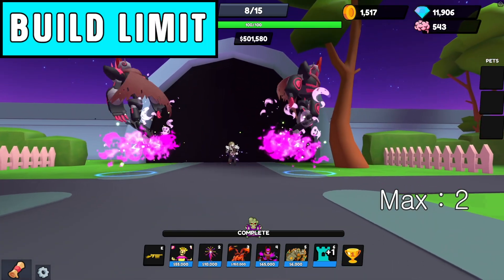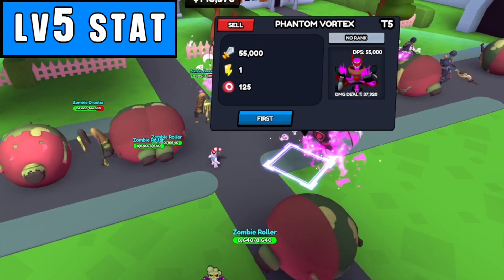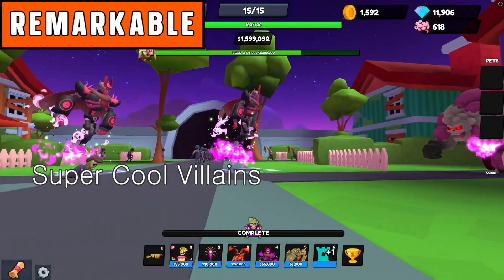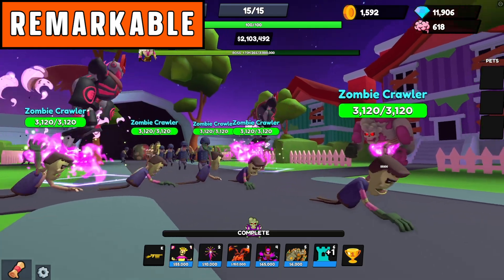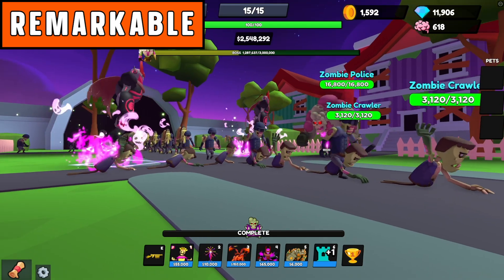The build limit allows you to place up to two of them. Here are the level 5 stats — these are the stats at maximum level. Phantom Vortex is a well-designed appearance tower; it not only sounds impressive when it attacks but also